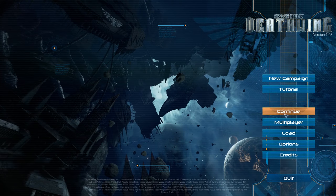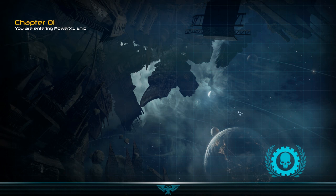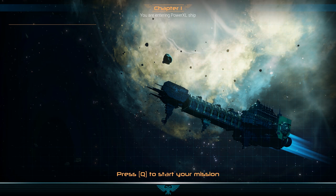I'm going to dive in with a continue campaign to skip the tutorial which I did earlier. Chapter 01 — the Power XL ship, which is honestly probably the worst name for a ship I've ever heard. This is not the ship we're entering — this is our Strike Cruiser, which is a Space Marine ship.